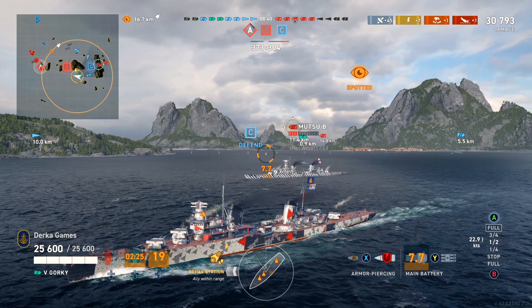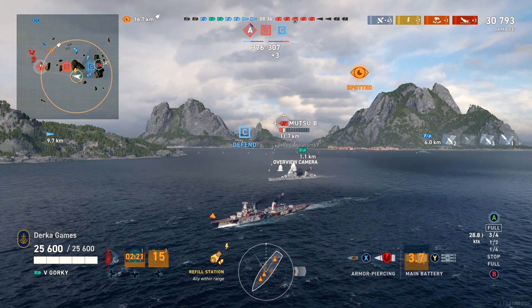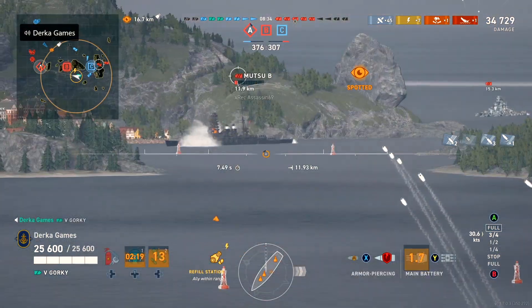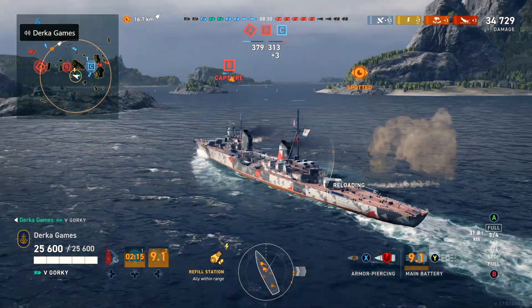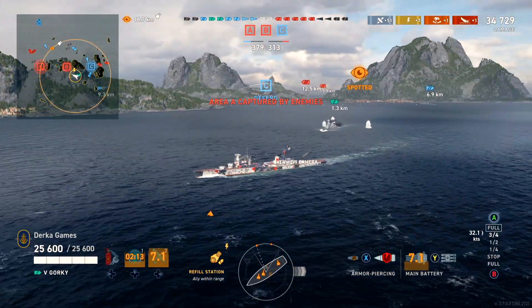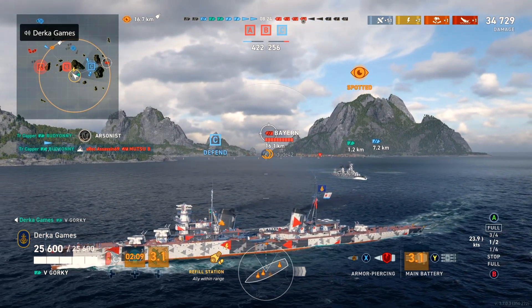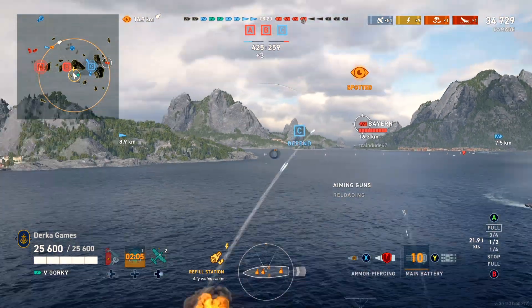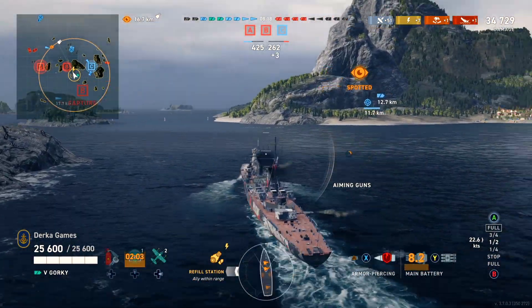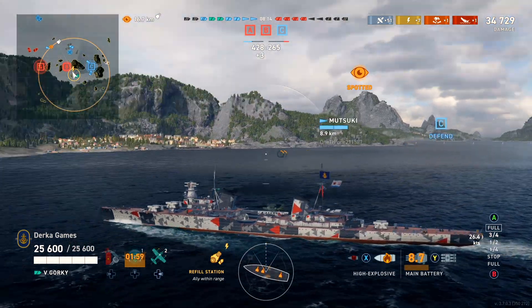Making sure you have the correct shells loaded is critical. A well-angled battleship will probably bounce most everything you dish out, so at those times you'll have to switch back to HE. My fire chance on this setup was 13%, but you can boost it up to 18% by taking Burn It Down and Igniter. This could help your odds in dealing damage to well-angled enemies, and it wouldn't hurt to experiment with this if you're struggling to get damage.